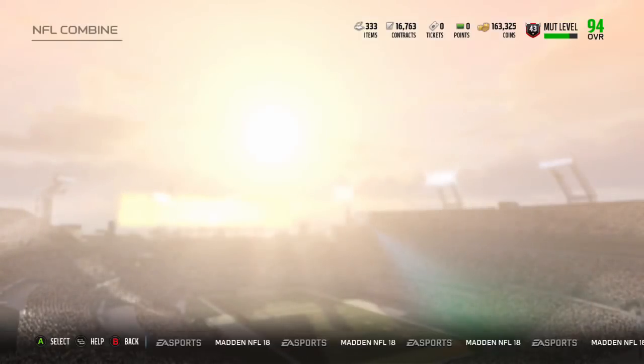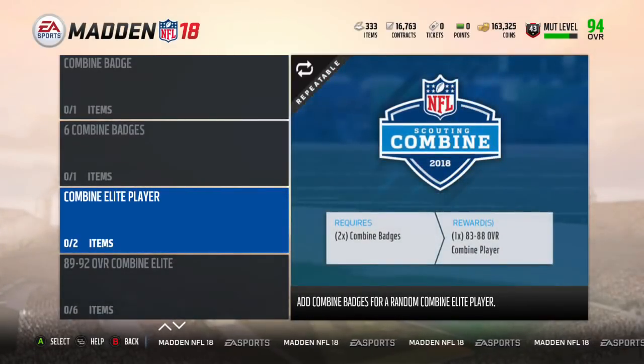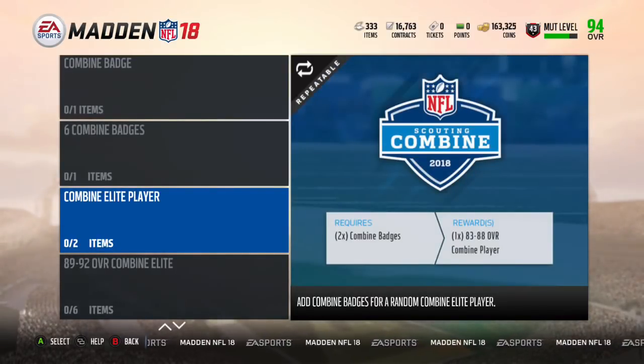So what can you do with these Combine tokens? Go over here — you have two choices. You can either do this set or this set. This first set: two Combine tokens gives you an 83 to 88 overall player. Those 83 to 88 overall players, we saw, they go for around 11,000. You can sometimes sell them for 14,000 if you want, but let's just stick with 11,000 for this, because that's how much I said we can buy them for.